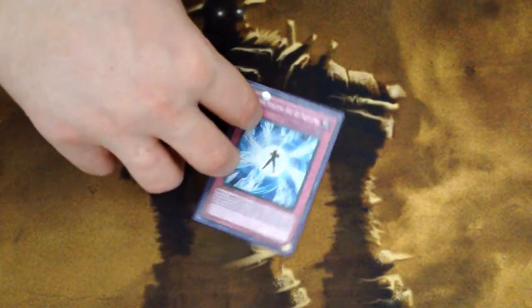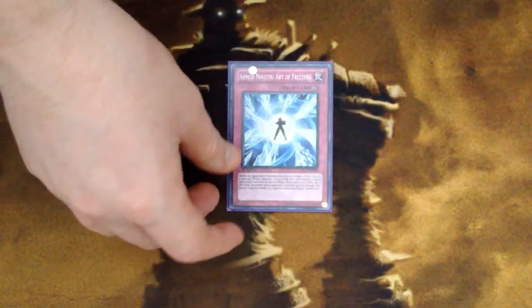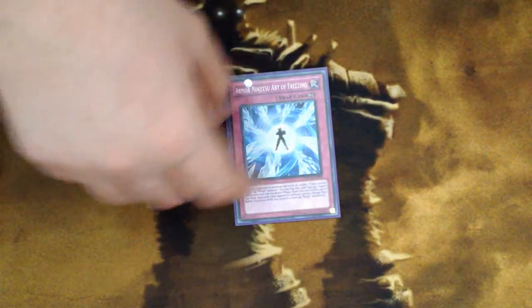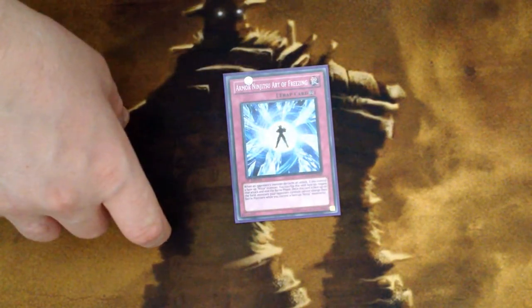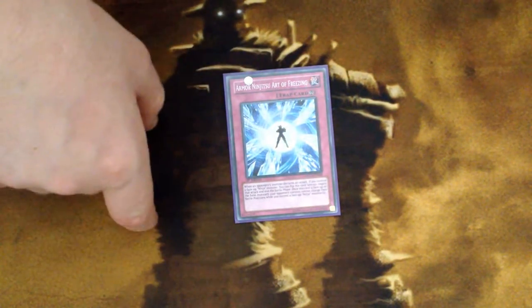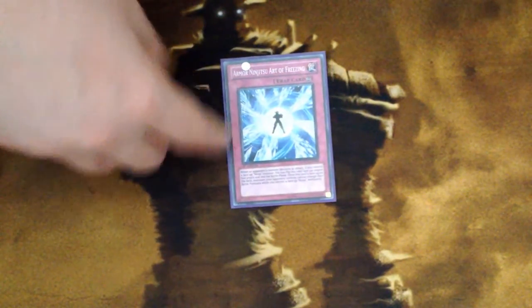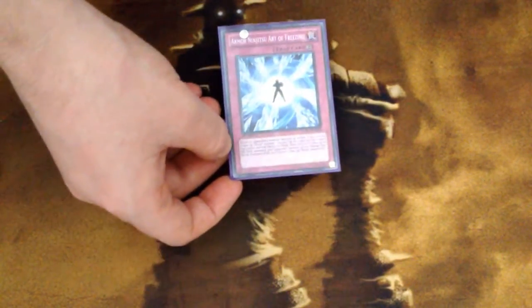Ninjitsu Art of Freezing: when your opponent declares an attack while you control a face-up Ninja Monster, you can negate the attack and end the battle phase. Importantly, it's not an 'if you do' — so even if you can't negate the attack, like against an Ultimate Falcon, you can still end the battle phase. And while this card is face-up on the field after activation, your opponent's monsters cannot change their battle positions.